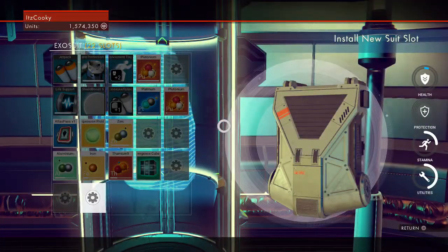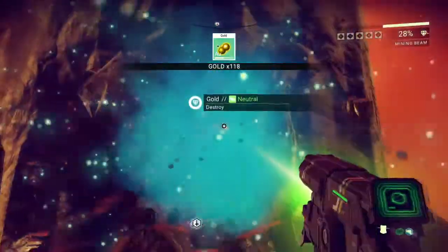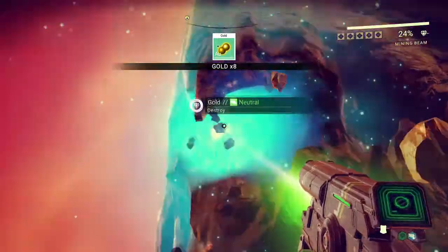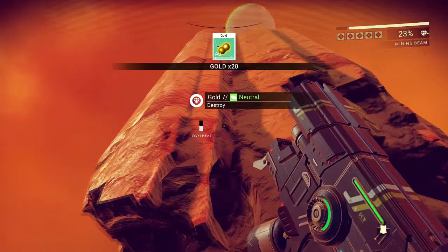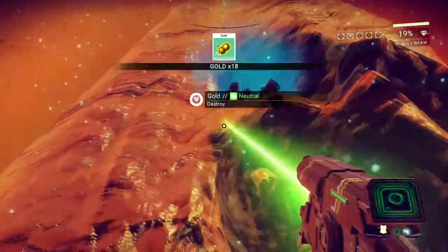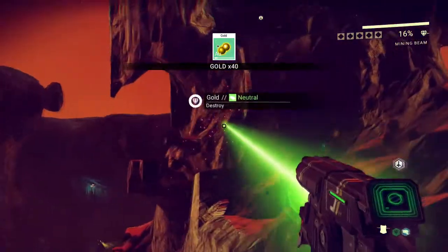The way I got it was just going to planets and mining all of the gold on them. Nearly every planet I go to is just full of golden pillars. You literally just go to these giant golden pillars in the ground, mine them, and then you can get anywhere from 100 to 2,000 gold per pillar. Just one gold sells for about 220 units, and if you get 2,000, that's a lot of money.